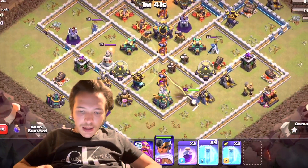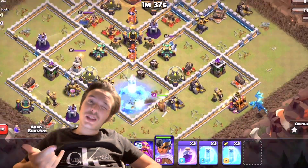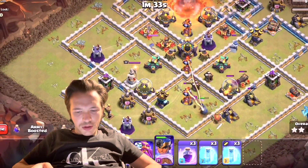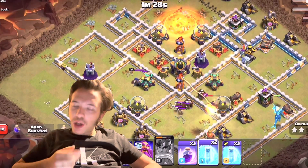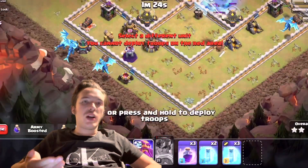The only problem is this Inferno — it's on single target, which is kind of annoying. I'm just wondering, is this guy stupid? I know I wasn't attacking with a skeleton spell, but if you are, you can easily take out the Eagle Artillery on this base.